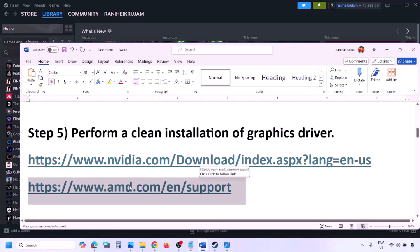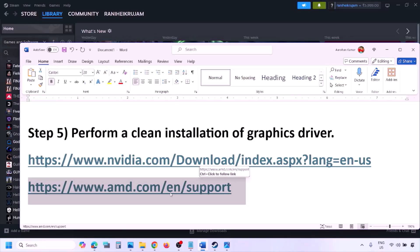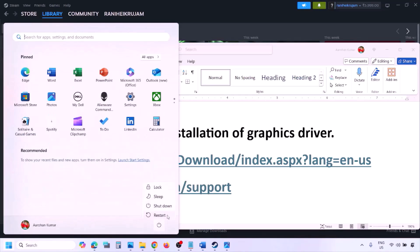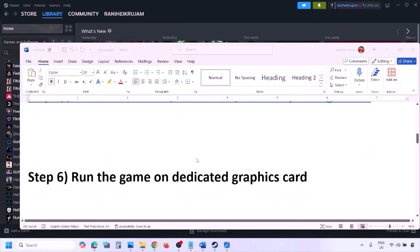AMD card users: first uninstall the current driver installed on your computer. Restart your computer, then go to the AMD website, select your graphics card, and download the latest driver. Install it, restart your computer, and then check.